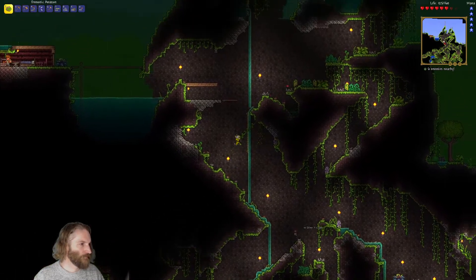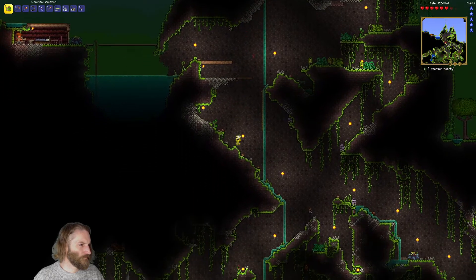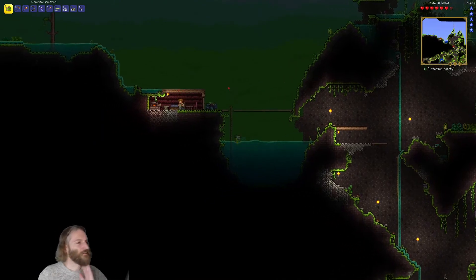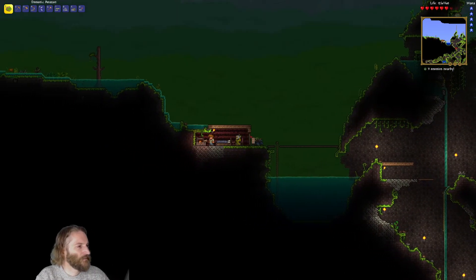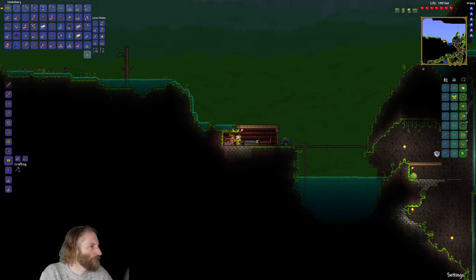I need to go upgrade my gear because off camera I found all the equipment to finish our jungle set of armour. Do that first — go to the anvil. You'll run out of space in your inventory in a second as well, so I'm going to throw stuff away. We need jungle shirt — blam. We need jungle hat — jungle hat, blam. Then we'll just throw this and that in the bin.